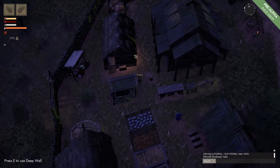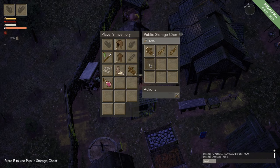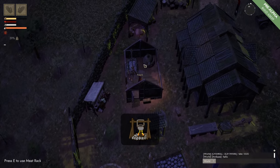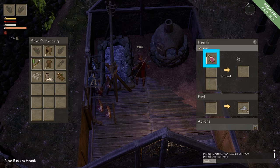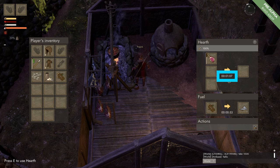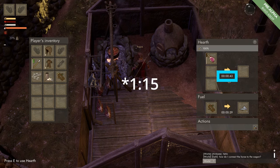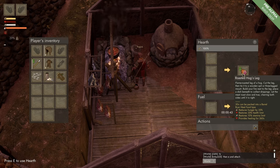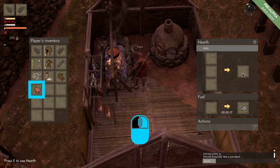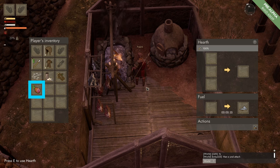We can also come to the cook house, grab some fuel, and come to the hearth. Press E to open the hearth and put the boar meat in the production panel. Put in some fuel and we can see that it takes 1 minute and 20 seconds to make a roasted hog's leg. This will not change any of its stats, it will just make the production faster. To grab it we simply left click on the icon and that will put it inside our inventory.